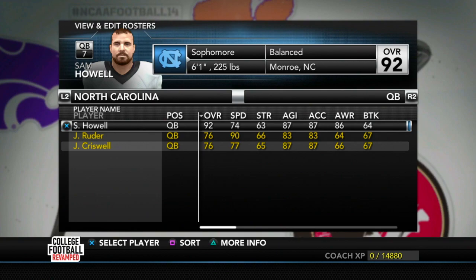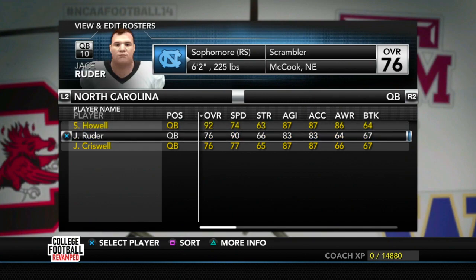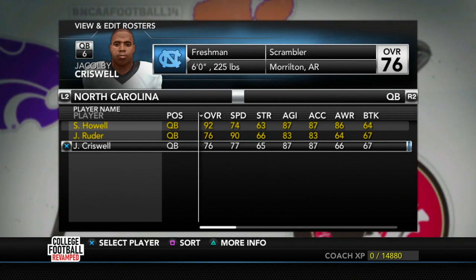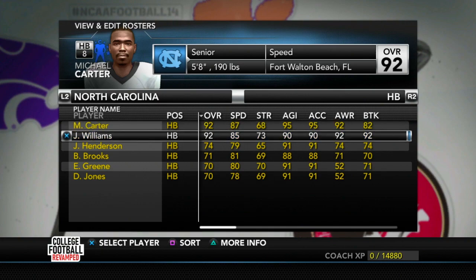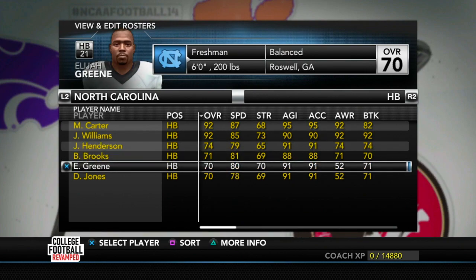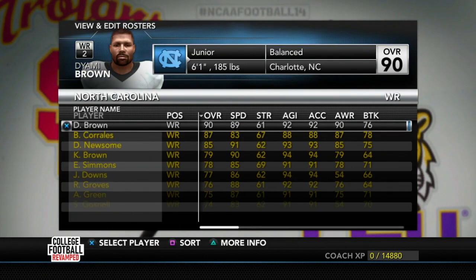At the QB position, we do have Sam Howell. He's a sophomore, 92 overall. He's going to be the main guy that we rebuild around and put pieces together with. We also have Jake Reuter and Criswell as valuable backup options, but Howell's going to be our guy. We have Michael Carter at running back, along with Javante Williams, Henderson, Brooks, Green, and Jones. We'll try to recruit a couple running backs, but I think we'll be fine.